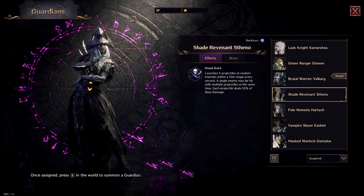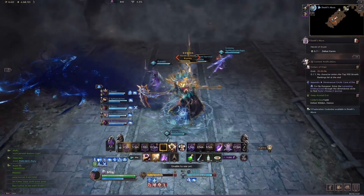For guardian choice, the best one is the Shade Revenant Stino. This guardian launches projectiles every second that can crit and heavy attack. Since our build is great at both close and long range, this guardian works perfectly with our playstyle.